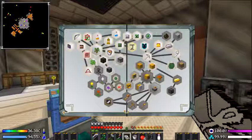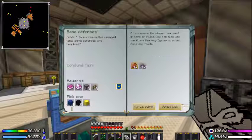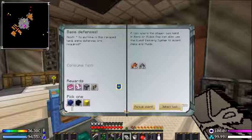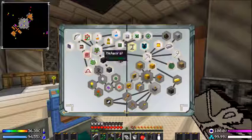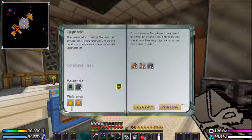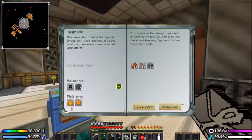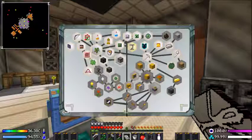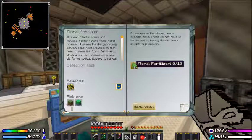Let's see what else we got — 'Base Defense.' The only other thing is we got the rotten flesh but we need gunpowder, so that one's not gonna be done. What was it that gave us the smeltery blocks? Petunia, put your lava tank down. Hold on, I'm looking to see what else to do. Rhino, are you gonna do the floral fertilizer or do you want me to?